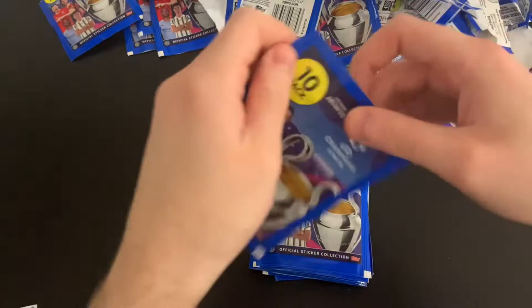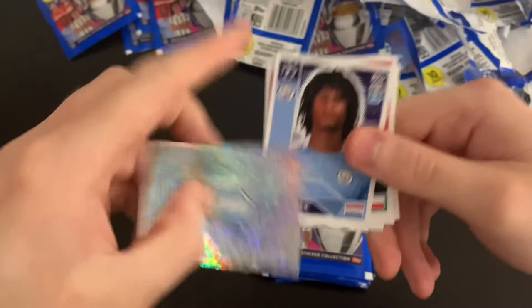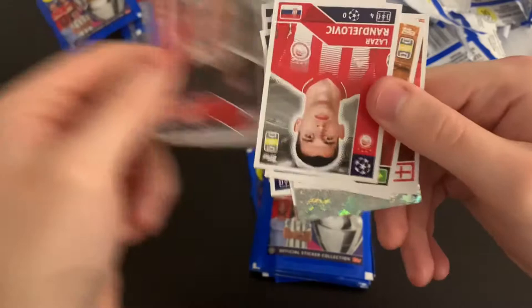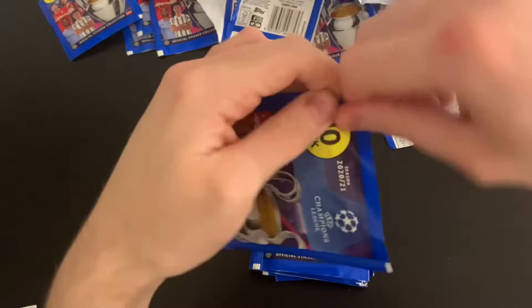What an amazing pack. We've got Bastoni, the Lazio badge, Neffan Ake, Ribas, Okafur, Krajev, Rangelovic, Tete, Luka Ocampos and Aaron Wan-Bissaka. I do love the foil on the badges — Topps have done a great job with the badge designs, they're fantastic.